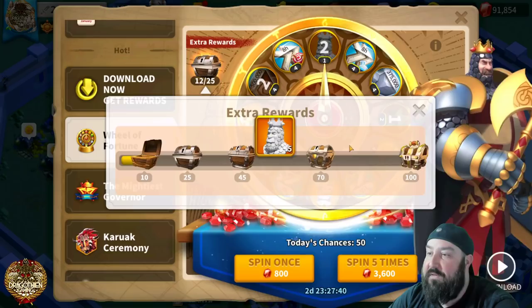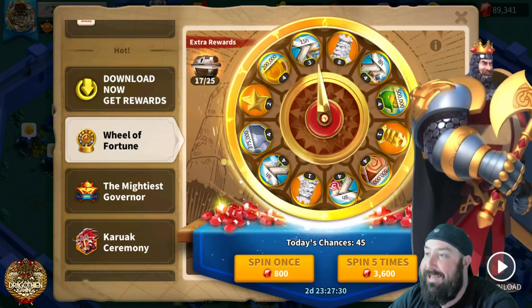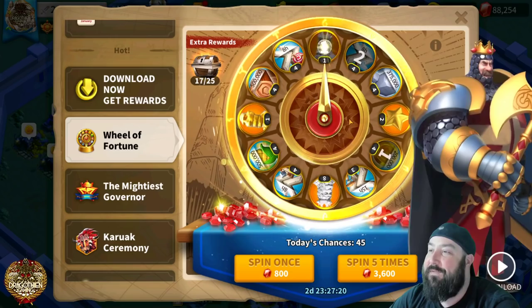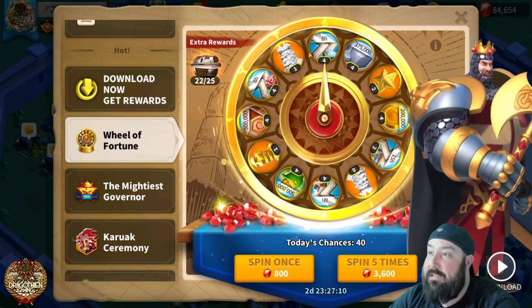Let's open up our first chest and the extra rewards. There are five Richard sculptures as well — I think that puts me at seven or eight, so I'm very close to summoning him. We'll go ahead and summon him in this video and see if we can get his first skill as high as possible. There are some research speed ups too; I can definitely use these still. I need to get the war tech maxed out and that's going to help me do that.